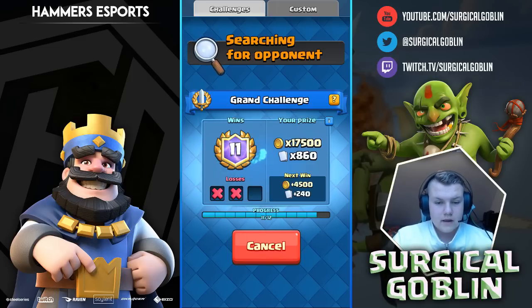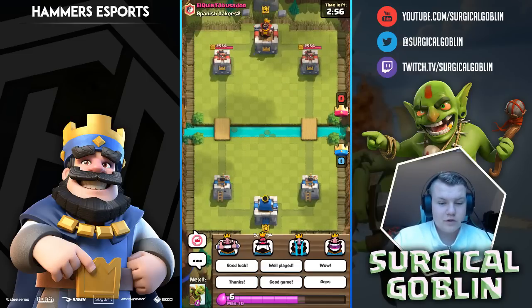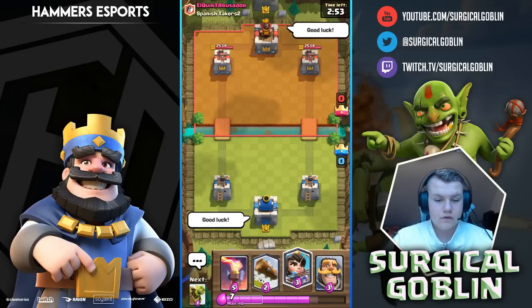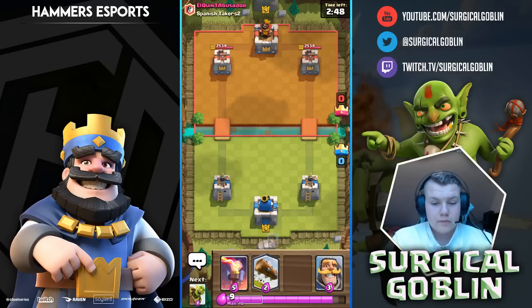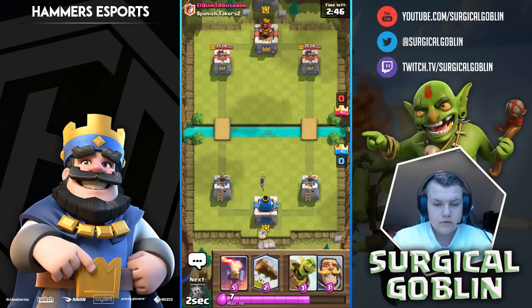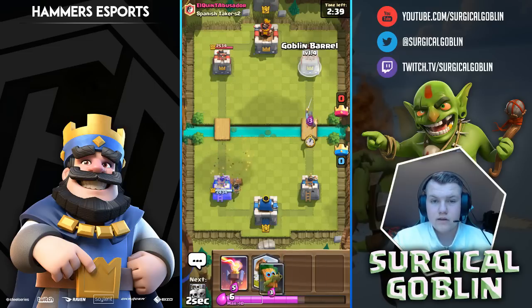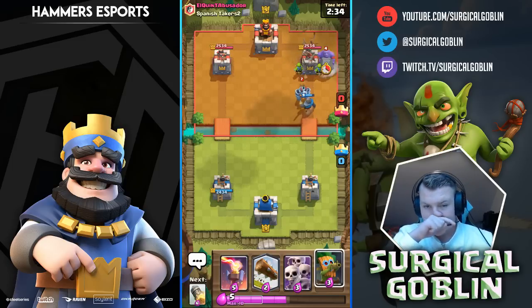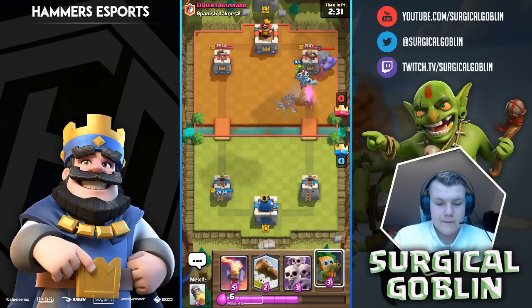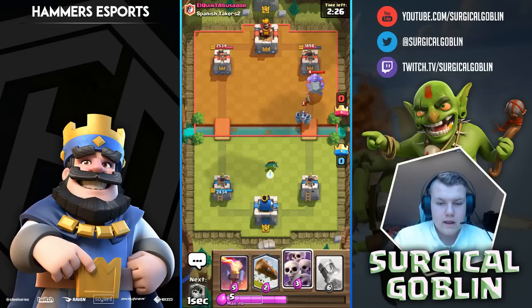We matched right away — Spanish player, I can't pronounce his name, but let's give him a thumbs up and a good luck. Soon I'll drop my princess in the back just to see how he reacts. Maybe he pushes, maybe he locks — if he locks I'll go with a knight and a goblin barrel. He actually locks! I go with a knight to tank and a goblin barrel. He actually has a bowler — that's interesting.